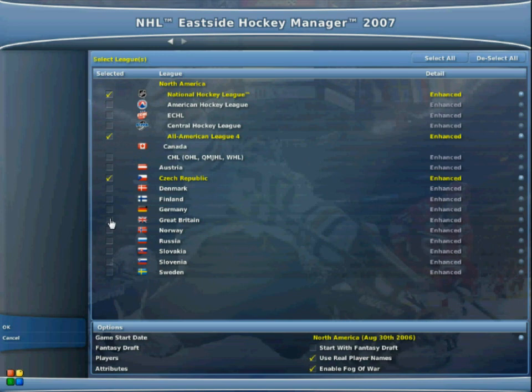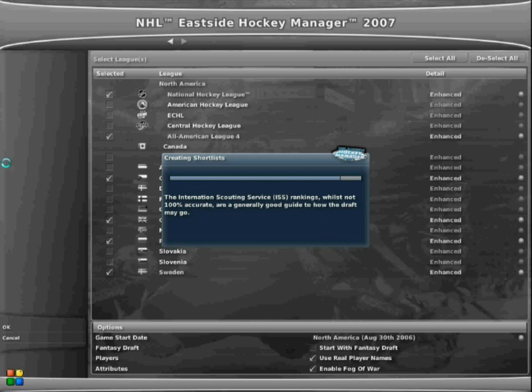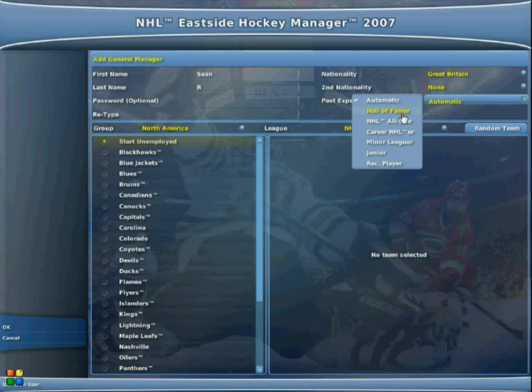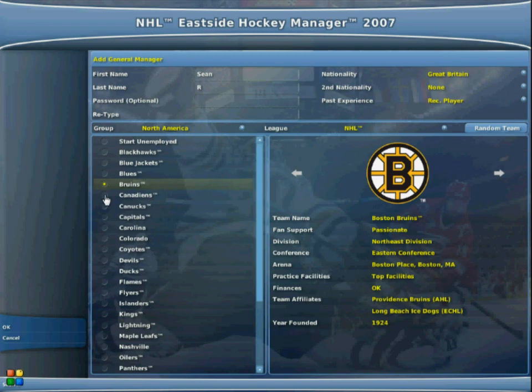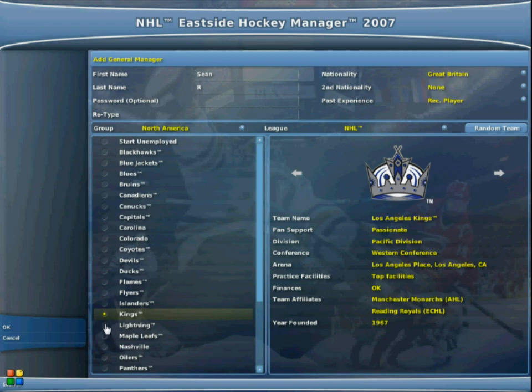So we've set up the leagues now — we've switched on the leagues that we want to set as playable. Here are the actual teams on the NHL for this year. You can input your name and set up your manager profile. You can select what sort of standard hockey you played. Then comes the fun part — selecting what team you want. Each team has a little profile when you click on it, which gives you all the information about the team: where they play, how rich they are, nicknames, facilities, if they've got good training facilities — much the same as Football Manager.